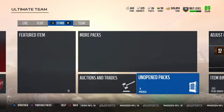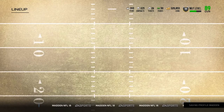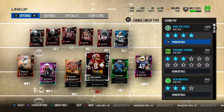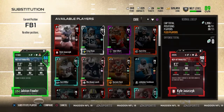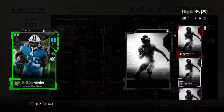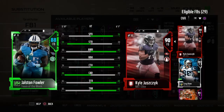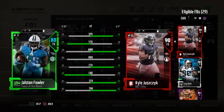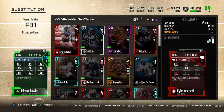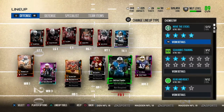I don't know, EA. That's kinda good but kinda not. I'll compare him to my current fullback though. He doesn't have the chemistry that I like, but we can definitely compare their stats. He's a little faster, worse strength, better awareness, same run block, a little bit better catching, worse carrying, a little bit better trucking, and better stiff arm. I don't know if I'm gonna use him — he does have a power up.